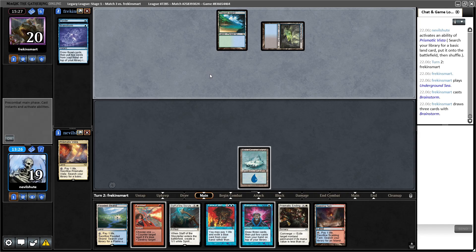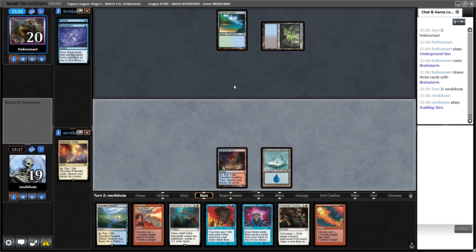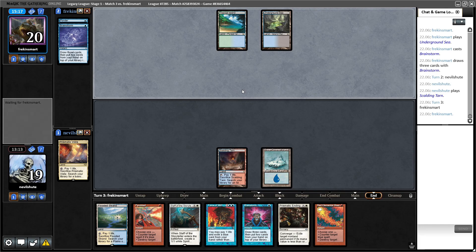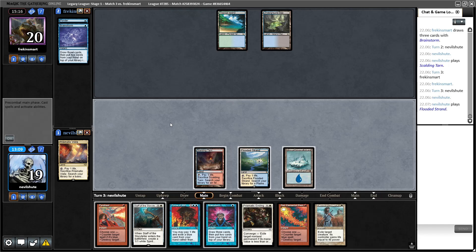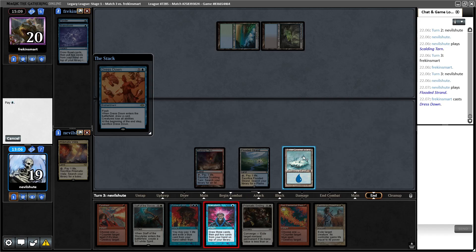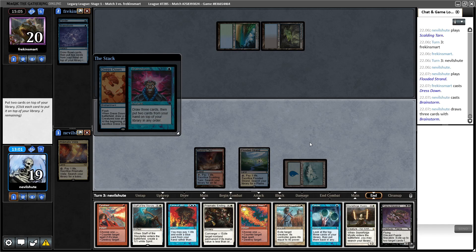Play the land, then play Brainstorm — that's interesting. Also tapping the black source kind of confirms that they don't seem to have Discard — I don't think I saw any in Game 1. They miss on their third land and I'm not going to take any action here. Is this Dress Down? It is Dress Down. I'm going to Brainstorm now while they're tapped out so I can fetch with impunity. That kind of sucks not to hit a land there. I think I'm going to put back Force of Will and either Staff or Stoneforge — I think it's the Staff. Then fetch Basic Mountain and Red Blast.